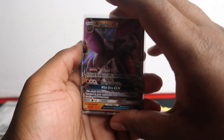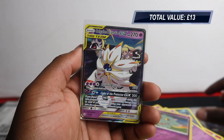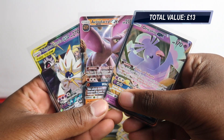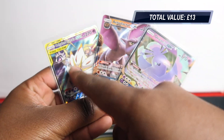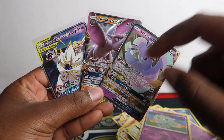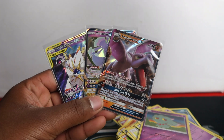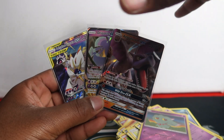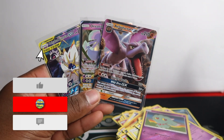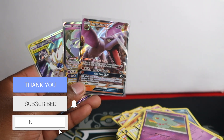Let's recap: out of ten packs we got Aerodactyl GX, Oricorio Hex Maniac, and Jolteon GX. So not too bad - three hits from ten packs, not the best rate. The Jolteon came out of a sus pack but it's still a sick hit. If you like this opening make sure to stay tuned - I have roughly 60-70 packs right next to me to open. Subscribe and like for more openings like this - see you next time, peace!